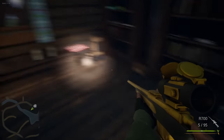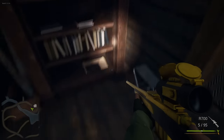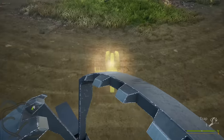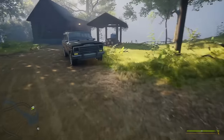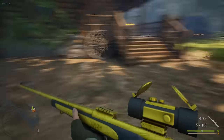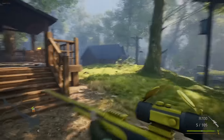I think we looted this place pretty well — move on to the next one. You know what? This might be a good spot for traps. Let's place this down right here, put in some meat. I'm still going to put one here just in case. Oh, I love these cabins here — it's a really nice aesthetic.